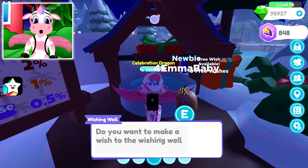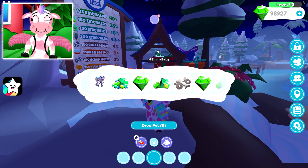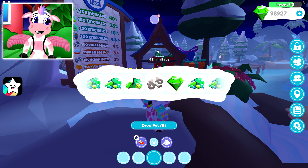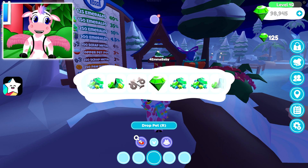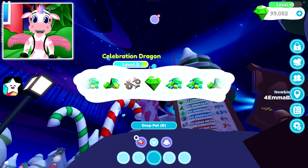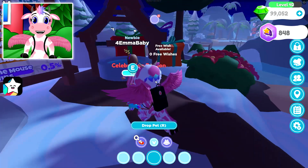Let's go ahead and see what we get from our very first free wish. Come on, game, give us the mouse! Imagine we get the mouse first try. And our very first roll is a very lucky 125 emeralds. That's a 40% chance — highest chance to get with the Celebration Dragon. Yeah, this is a great start!